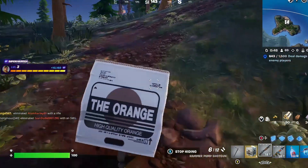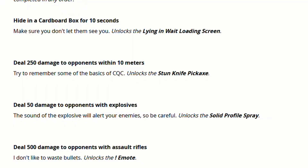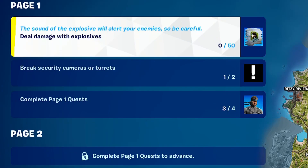Next mission. One of the other missions or quests is deal 250 damage to someone within 10 meters, deal 50 damage to enemies with explosives, deal 500 damage with a rifle, break 2 cameras or turrets — and 4 of these quests will unlock Snake.